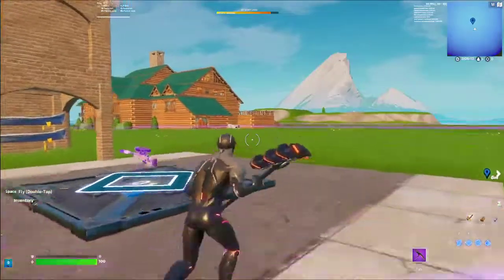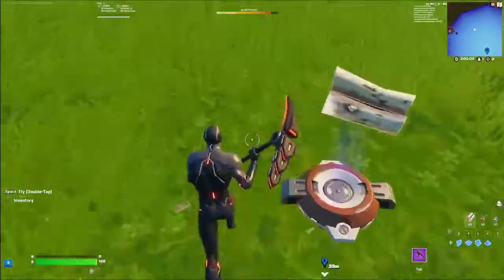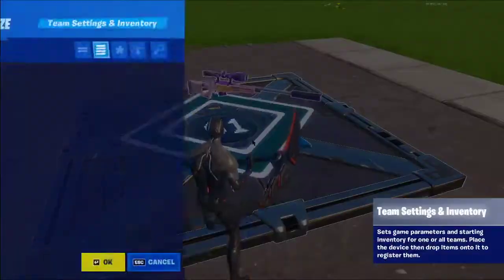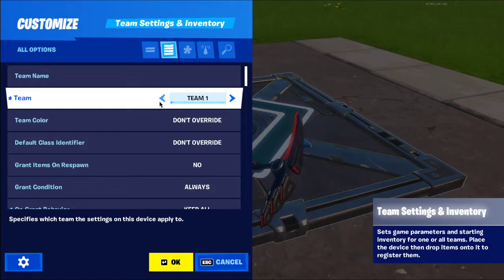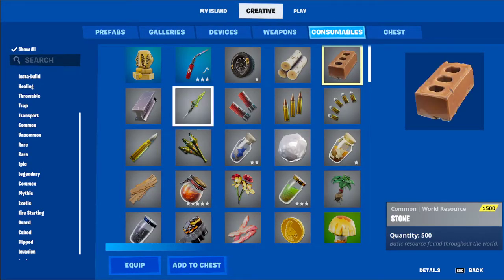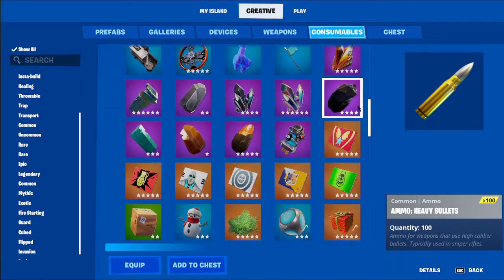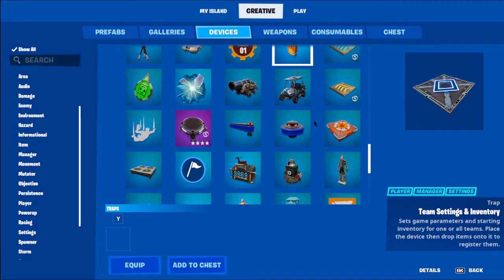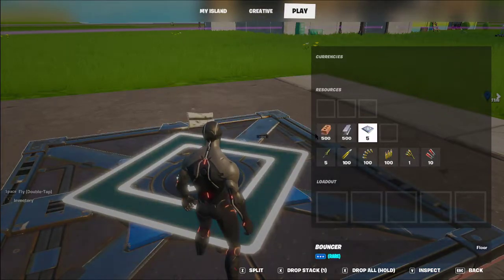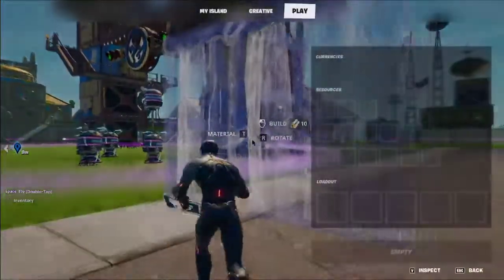The Item Grantor method has more steps but is easier to change overall. On my maps I like to mix it up. What I'll do is press Clear Items to reset, set it to All, and add items I don't want to redo for every single loadout — like wood materials, ammo, and traps if you want them. Just drop those in and every player will get them, so you don't have to add them for every loadout.